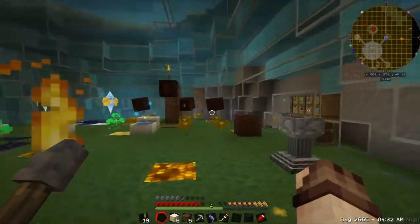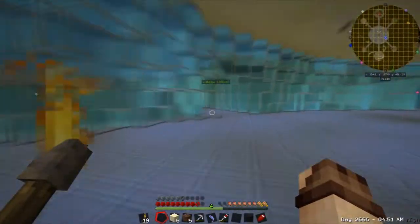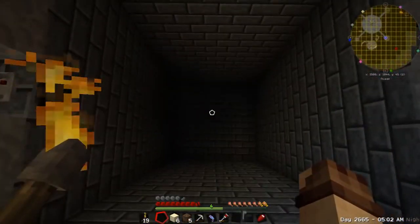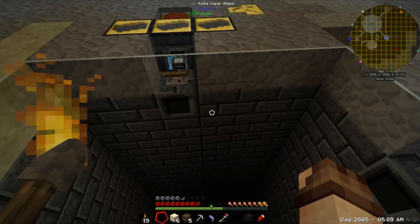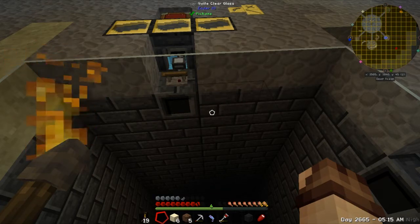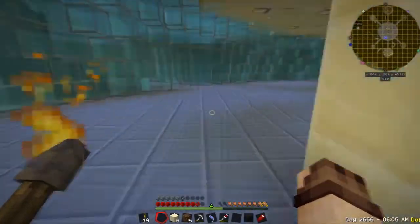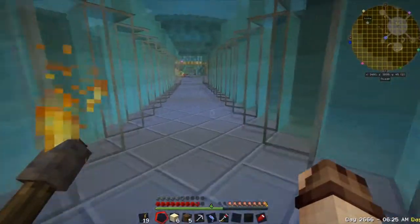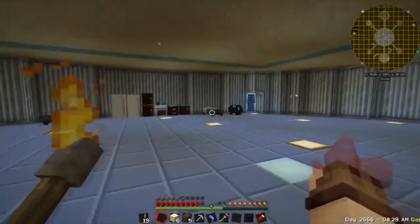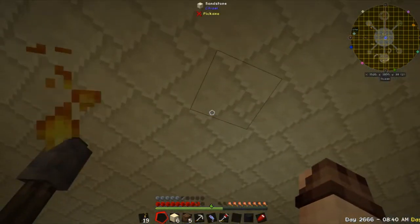Over here we've got Botania. A lot of these domes are still a work in progress. Over here we've set up a very large smeltery for the purpose of making smeltery brick - if you're not aware, you put cobblestone into a smeltery and put it into a casting table with the ingot cast and you'll get back seed bricks. Over here we've got a bit of a Woot set up. The other domes are all empty - this is just the storage area to keep all the stuff in so we don't clutter up the really nice stairs.